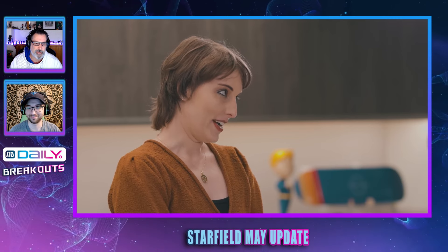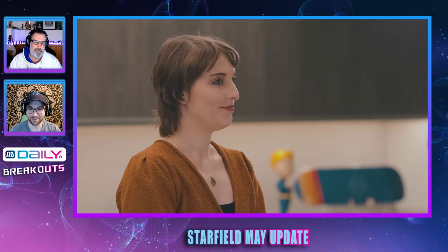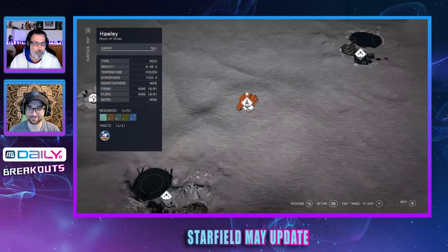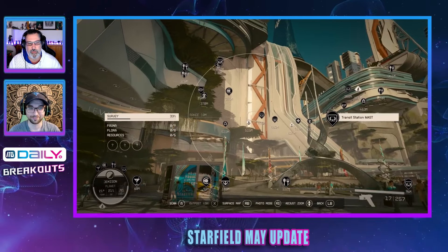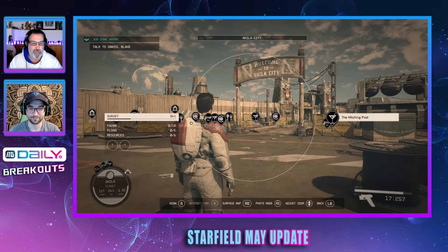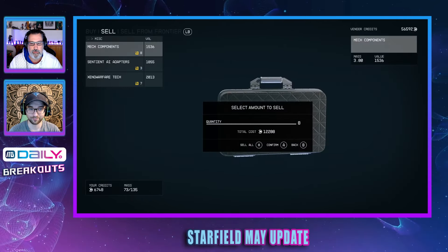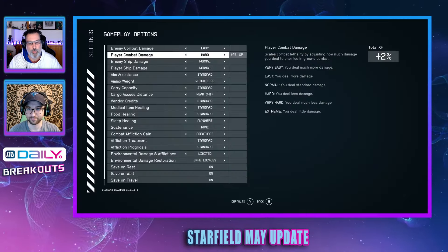A Halo Warthog in the game would be the ideal vehicle — and since Bethesda is owned by Microsoft, collaborating with 343 to make that happen isn't out of the question. Todd Howard also confirmed this week that the Starfield Shattered Space story expansion will be released this fall, reportedly targeting a September launch. He also reassured fans that console mods are coming and that the Creation Kit modding software is coming soon.